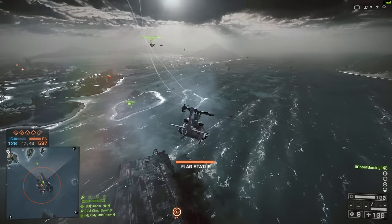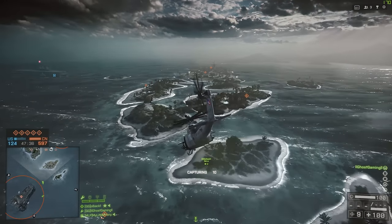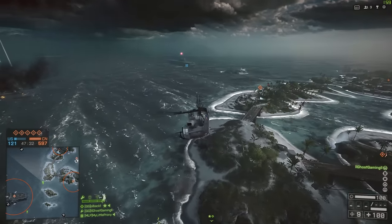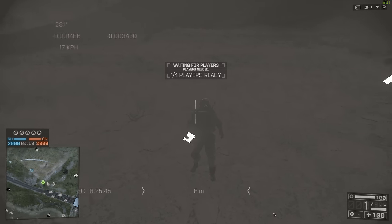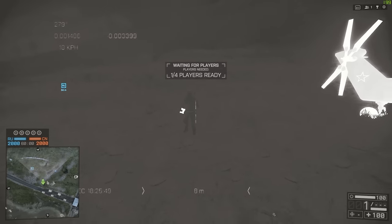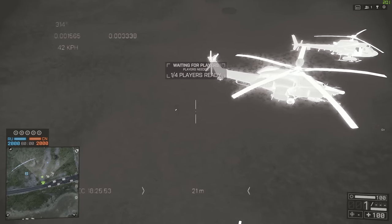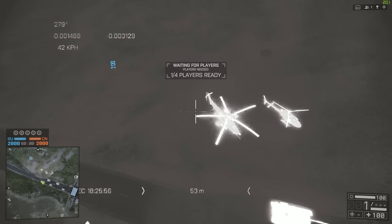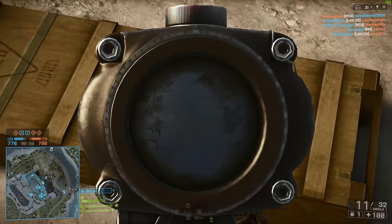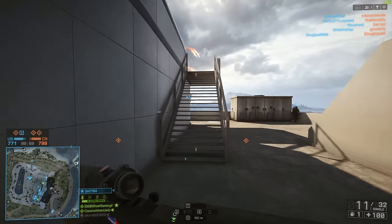Good old Battlefield 4, king of the Easter Egg. I recently decided to go and collect the DICE LA and the regular DICE camo since I still hadn't gotten around to unlocking them. The DICE LA camo is worth getting because it makes you almost completely invisible to thermals, making you much harder to see for vehicles like tanks and attack helicopters. And in a minute, I'll show you guys the method I use to do this all by myself. Even after seven years, I find it amazing that there are still things left to do in Battlefield 4.